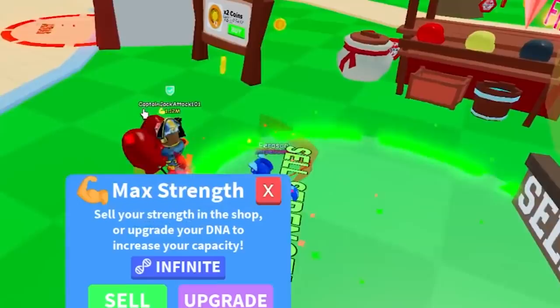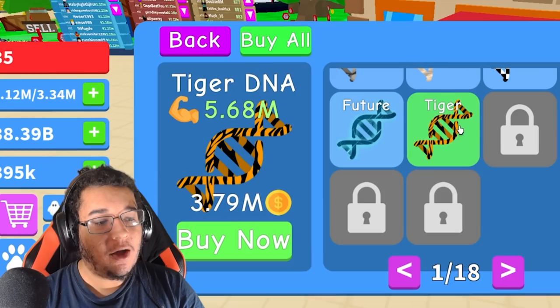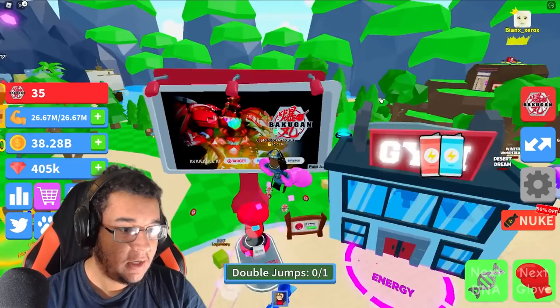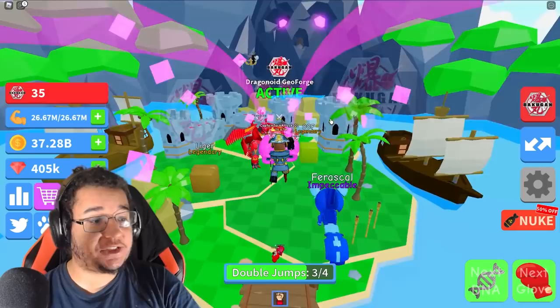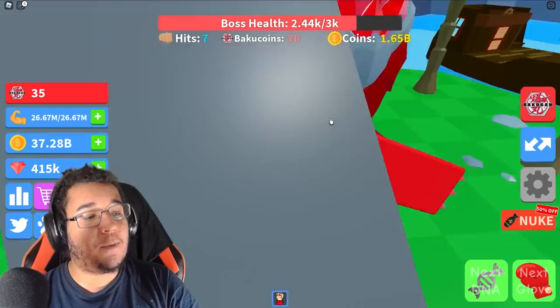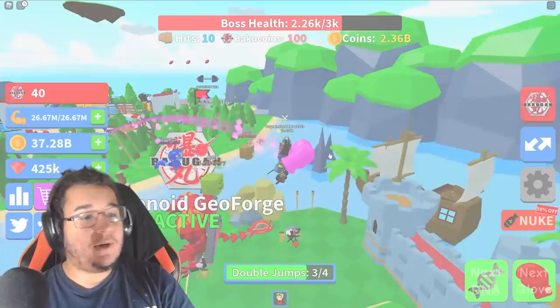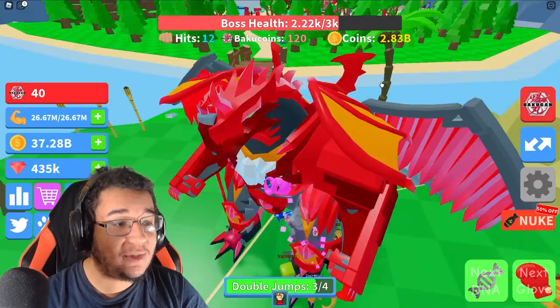We're making bank with this new pet! This gives me some really great vibes of simulator games back in the day — we used to do a lot of simulator games on the channel. Let's fully max out on everything and then go try and beat the boss, because there's actually a boss in this game. We'll also go over to the gym and purchase some energy packs for double jumps to get up to the islands. So there is the Dragonoid Dreaforge — a giant Dragonoid boss you have to beat. We're doing some damage to him, but this thing actually attacks you back! The more I attack it, the bigger the bonus is going to be.